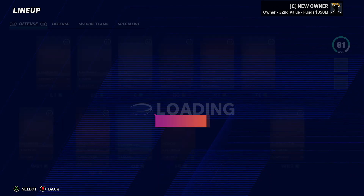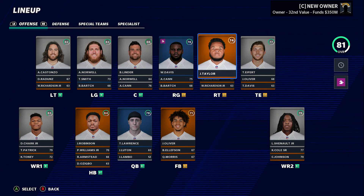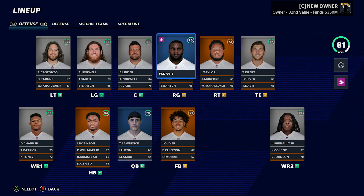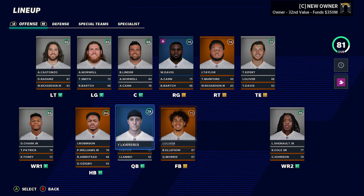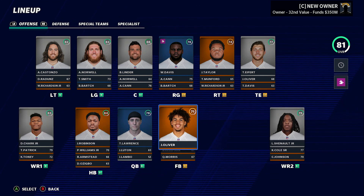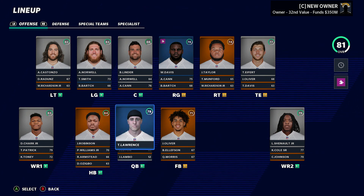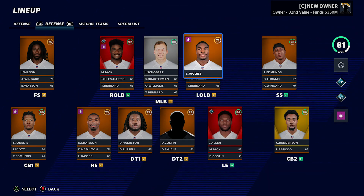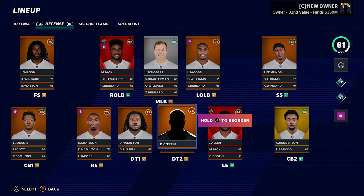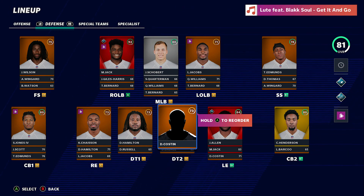Here we are - Costanzo, Norwell, Linder, our draft pick Davis, and Taylor. Offensive line is looking sturdy. We've got Eifert, and I'll go look for a second tight end. Wide receiver is pretty much the same except we added Tim Patrick, so we've got so many good receivers. Running back we've got James Robinson and the rookie. Defense is pretty stacked - one thing I want to look for is a D-tackle and possibly a cornerback, though we're pretty good there with 280, 270, and 65.